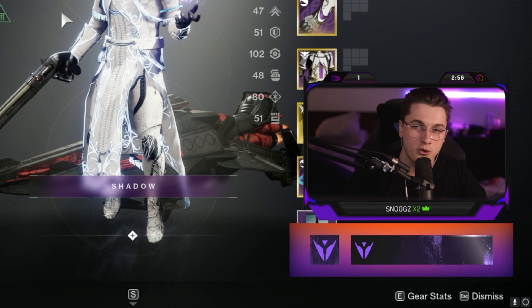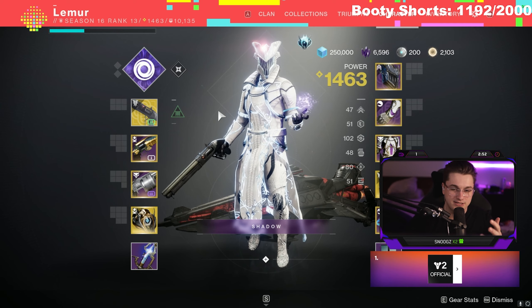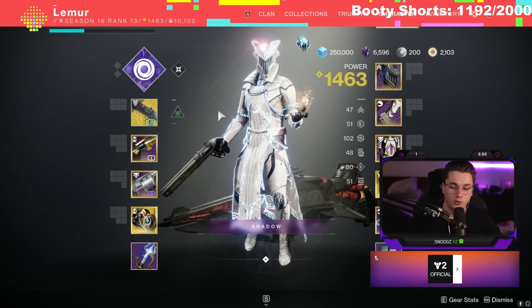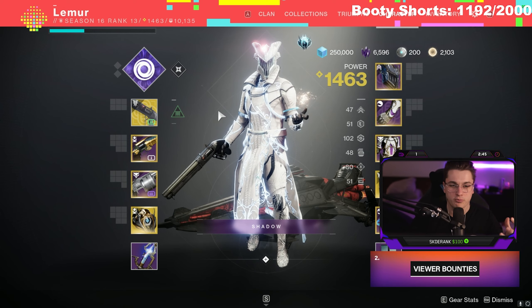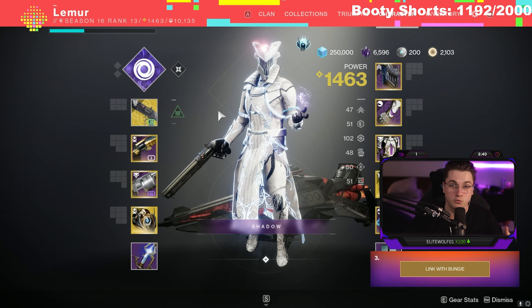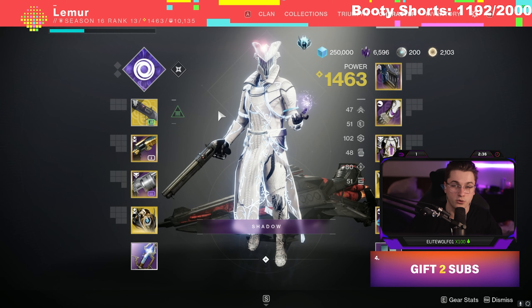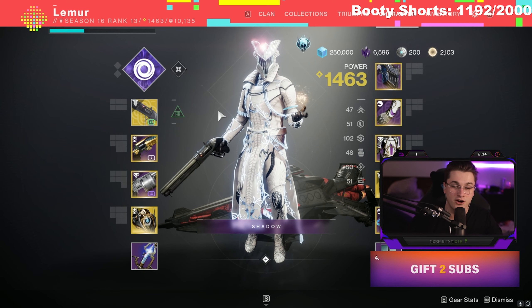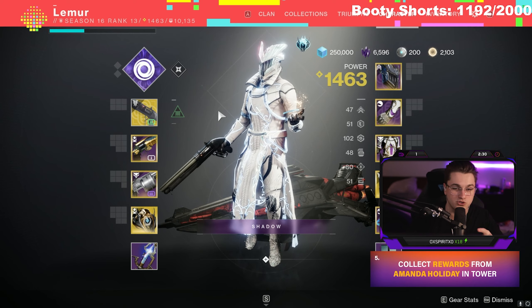Welcome back to the YouTube channel. Today we have another really cool build — the Warlock Void 3.0 build. Bungie just released brand new Void 3.0 subclass changes for every single class, and this is what I think is best for Warlock. I've tried out a bunch of different builds with Void over the past couple of days, and this is the best one I enjoy playing — the most fun and most powerful.